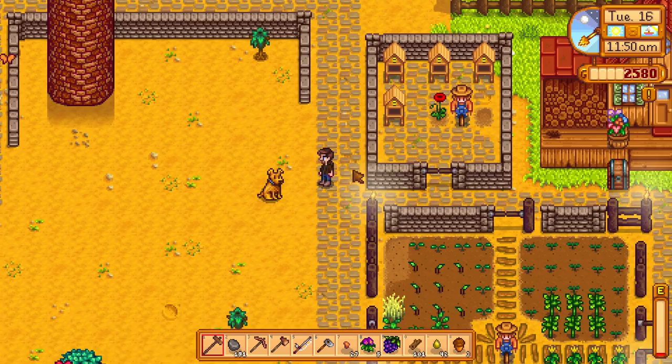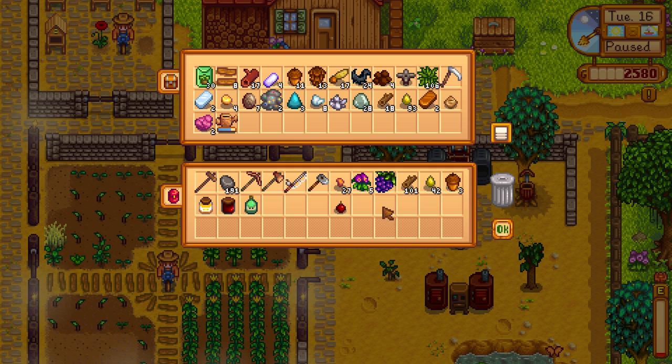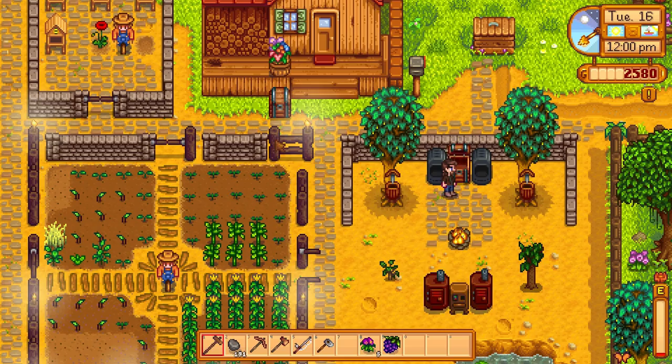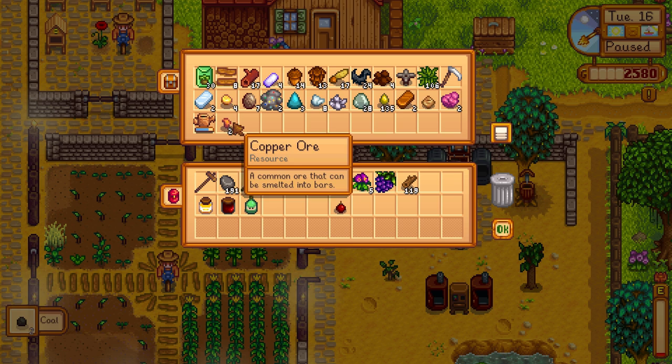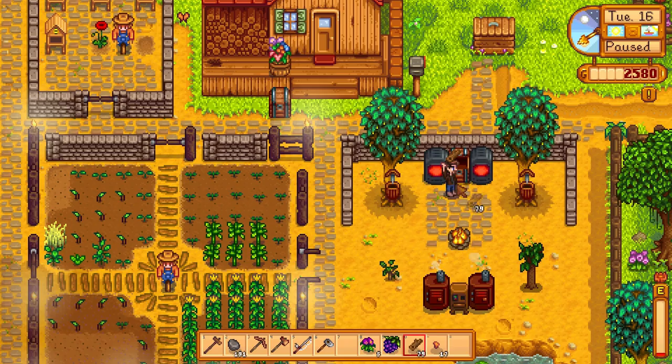We need three copper bars to be able to create everything we need. Let's go this way — we'll swing through the town, say hello to everyone, and we will probably be able to drop by the community center. Wow, that was actually super fast — I completely underestimated that. Might actually be able to go to Clint and get our hoe upgraded. That would be actually really bloody awesome.